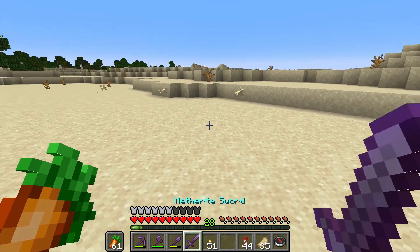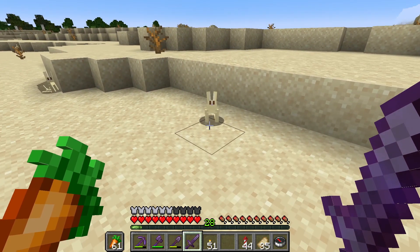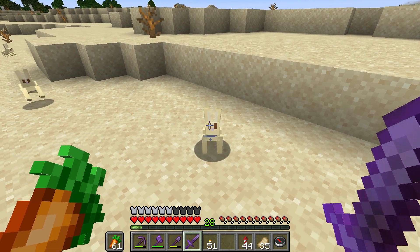I want to show you how to get rabbit's foot. You go to the rabbit, kill it, and hope that it drops its foot.